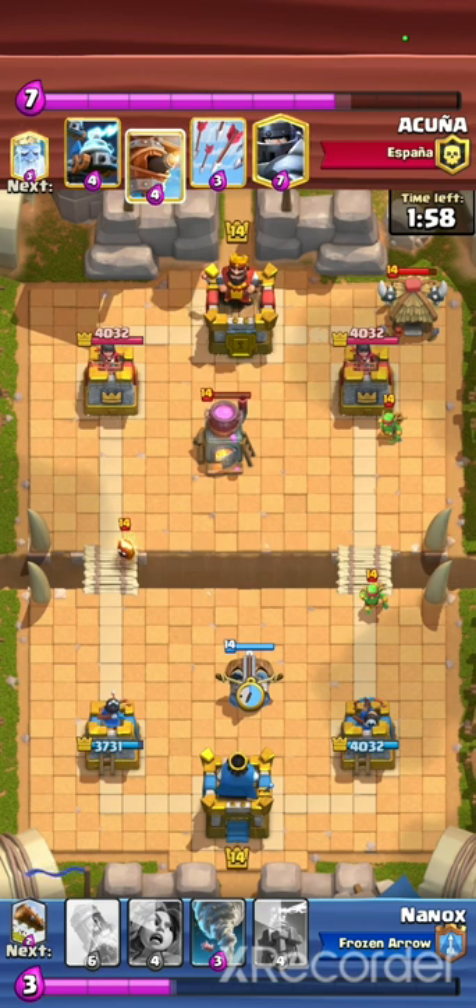I was not convinced at that moment that he wasn't running any spell, but I just kept the X-Bow in the middle and understood soon enough he didn't have any. But basically, if he had a spell — either Fireball, Poison, Lightning, or Earthquake — you are supposed to play the anti-spell position.